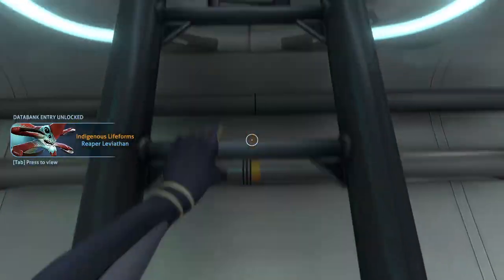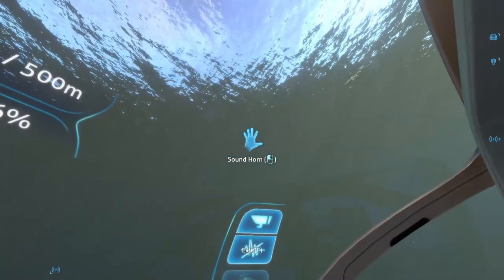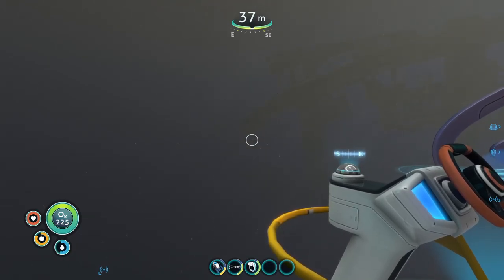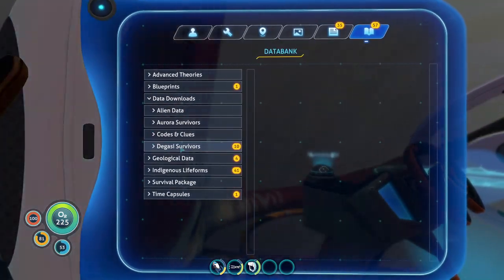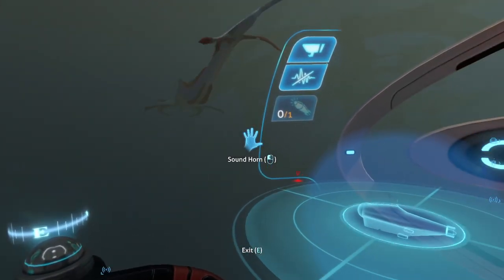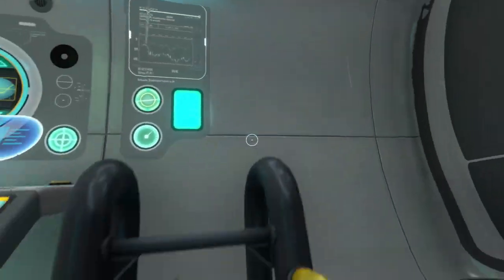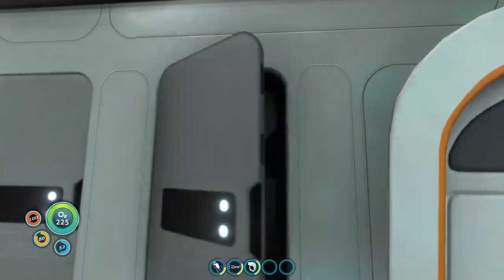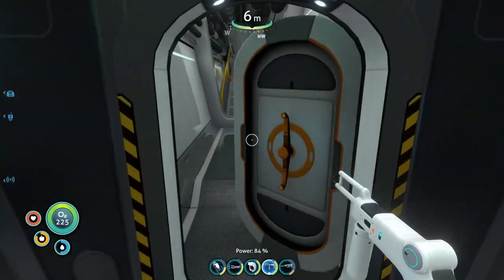Bravery and stupidity are two sides of the same coin — I'm not gonna lie. And just like that, we have scanned the Reaper Leviathan! Oh god. Thank you my friend, you've helped me acquire knowledge — knowledge, my friend, that is what we were after. But we got indigenous life forms. He can attack us. We have hull damage somewhere — where is it? I'm gonna need the repair tool.